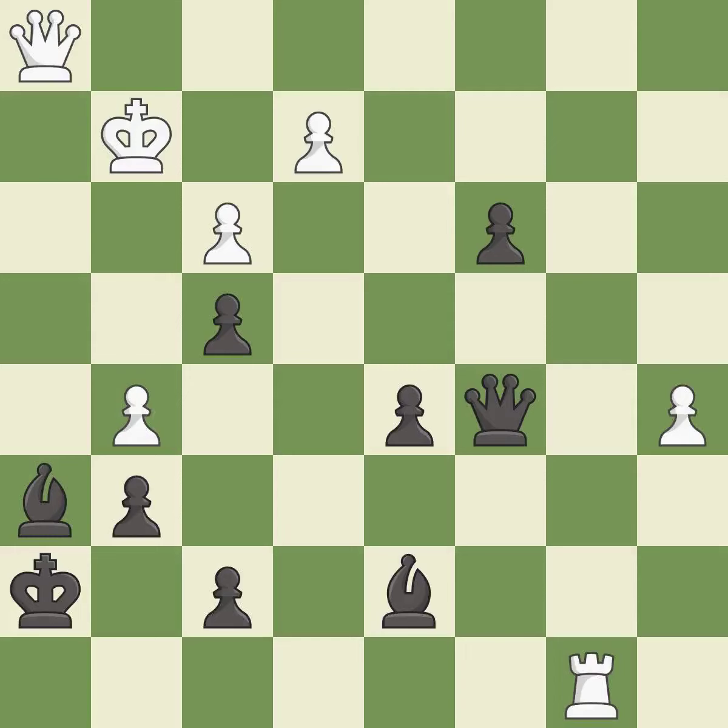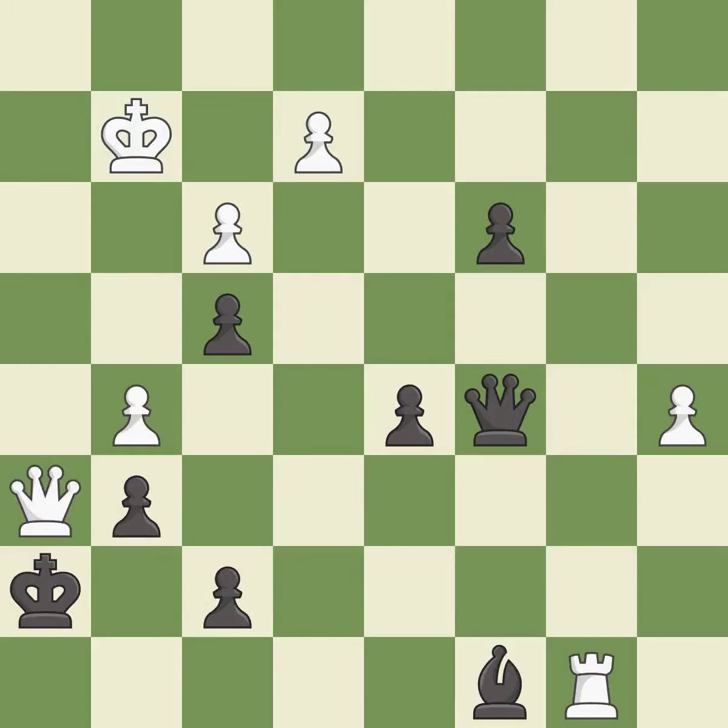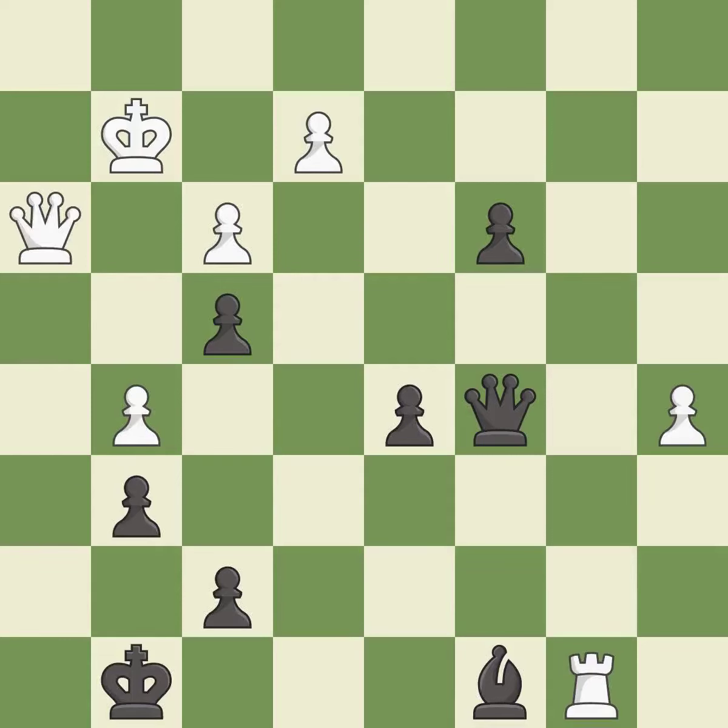This is the only move that works. This threatens to play checkmate — it is a great move. This threatens to push a passed pawn towards promotion — it is excellent. That bishop was free for the taking. This is the start of the endgame and white is winning. It is best — this steps away from the checking queen; it is forced. This is the only good move; it is a great move.